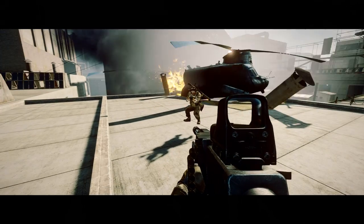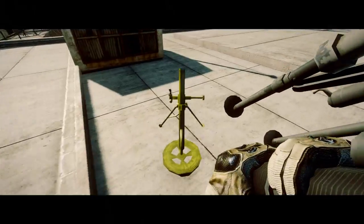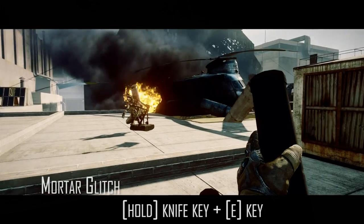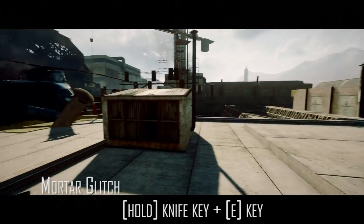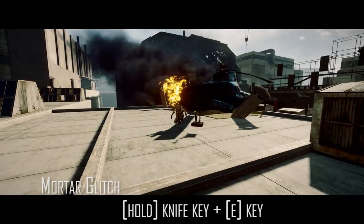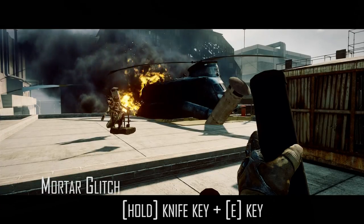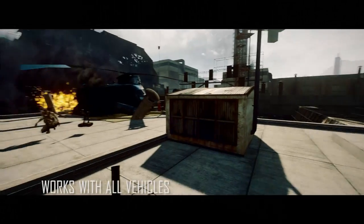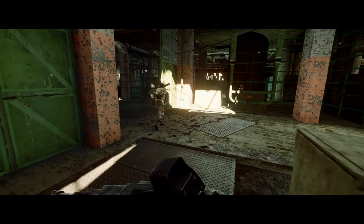The second glitch I want to show is the support class glitch — looks like recon and engineer are left out of the loop. You can use either a mortar or an ammo pack — two different methods. For the mortar method: place a mortar at a certain location and hop into it. Prior to getting out, hold down your knife key — for me that's F — and while holding F, press E to exit the vehicle. Your gun disappears from the screen, enabling the camera glitch.